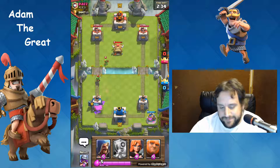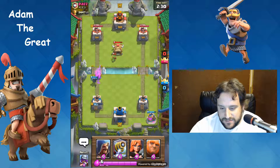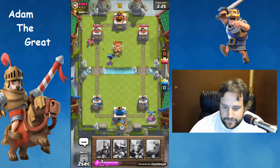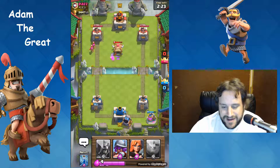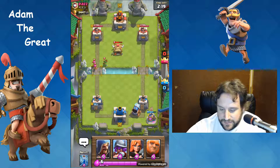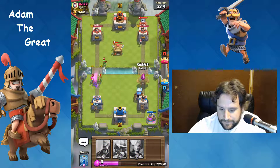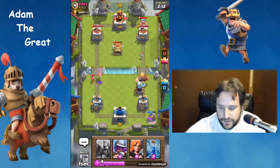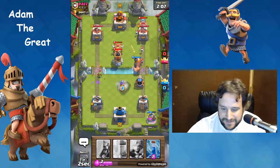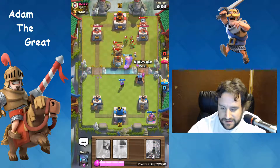All right, so we've spent four elixir to his what - seven, ten? All right, we're gonna go opposite direction. Hopefully we'll take that down a little - I needed that hit. That's all right, I'm just gonna let him keep attacking that tower. All right, we're gonna put that down there.